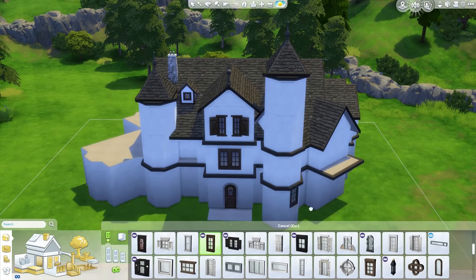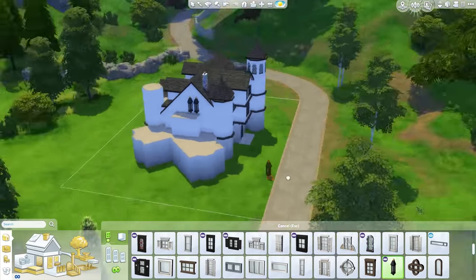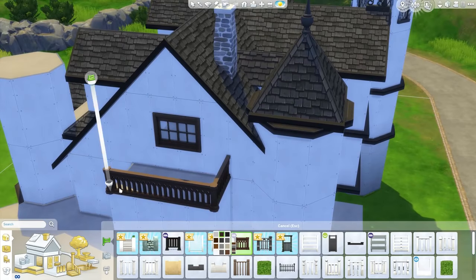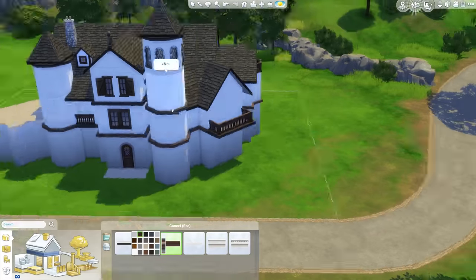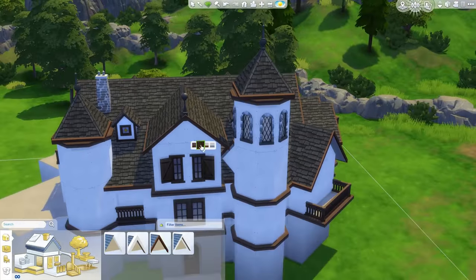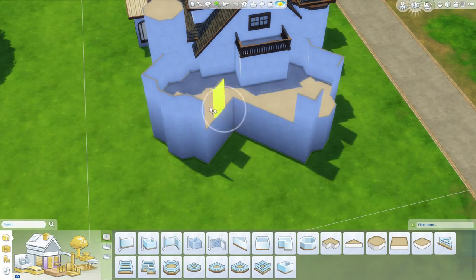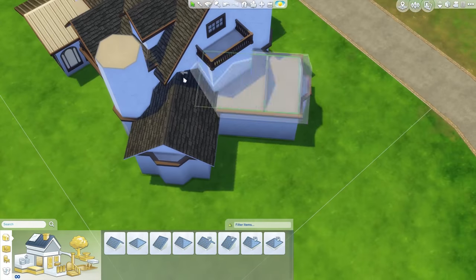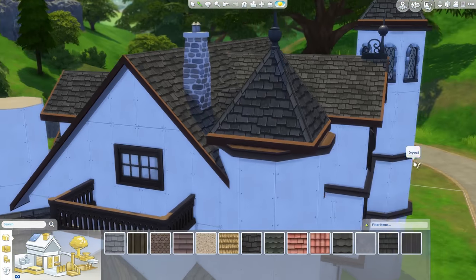Those are just roof decor that came with the expansion pack — they don't have a functioning purpose. Here I'm adding in some more windows and some details with the new fencing, which looks pretty nice. The one thing that annoyed me though is there's no matching railing for that fence, so I couldn't match the railings — but not the end of the world. Here I'm adjusting some of the roofing and starting to put the roof on this part of the house, putting in a little piece of roof with more diagonals.